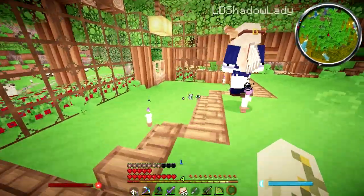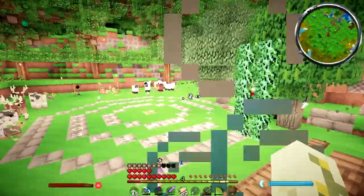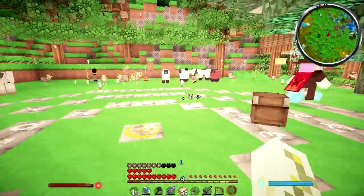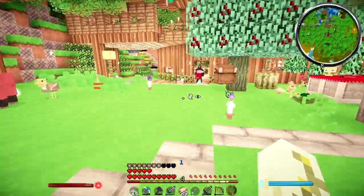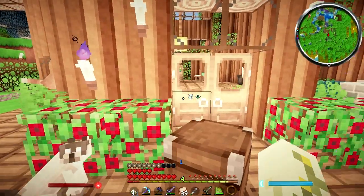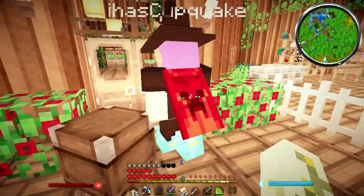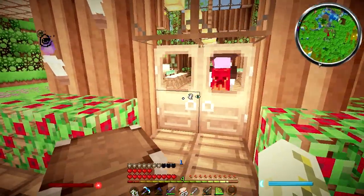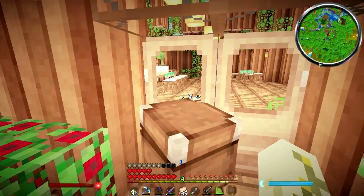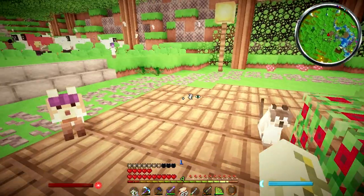I can grab some rotten flesh from the house. Chestnut is so cute. I don't actually have a toad enclosure though, so can I just keep my toad in yours until I have a designated toad area? Oh my gosh, there's a creeper in my house! Yeah, you can keep him - you can right click him and he won't move, so you don't need an enclosure.